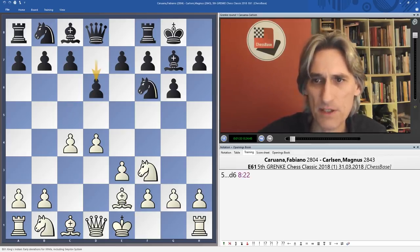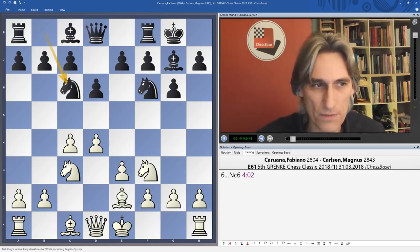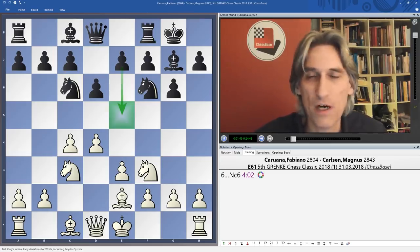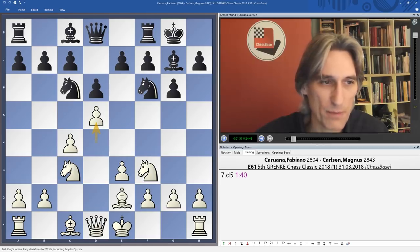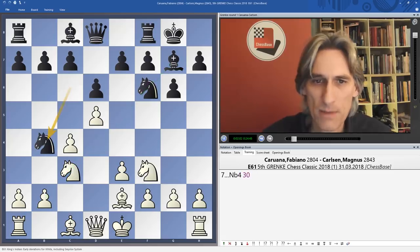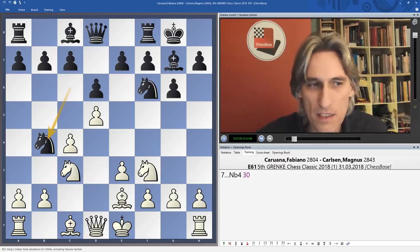After eight minutes of thought — Carlsen was seemingly making things up on the spot — Carlsen played d6, giving us a kind of King's Indian position. Knight c6 is a very provocative move; Black wishes to play e5, staking a claim in the centre, but it provokes White into pushing d5. Now the knight has to move, but in playing d5 the bishop gains more scope on the long diagonal.